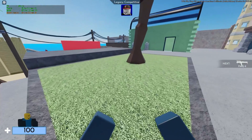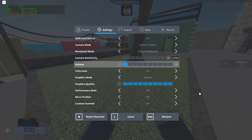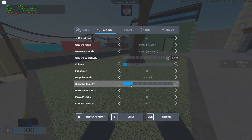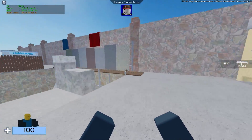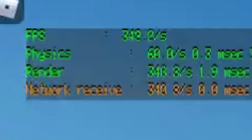The first thing you want to do to get more frames is hit Escape, go to Settings, and by default it should look like this. Head over to Graphics Mode and switch it to Automatic. If Automatic isn't helping, switch to Manual and decrease the graphics quality all the way down. The quality of the game decreases, but it makes a definite boost in FPS — I'm now getting 300 consistent frames.